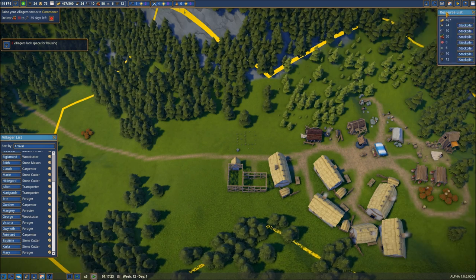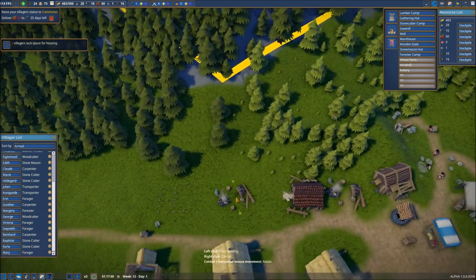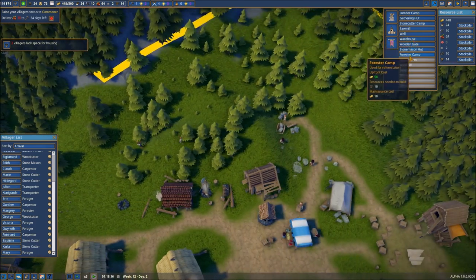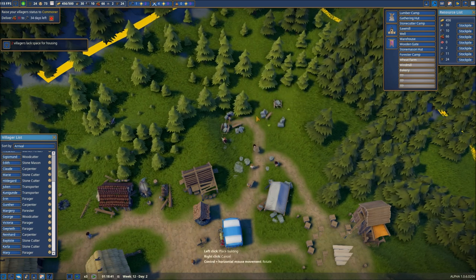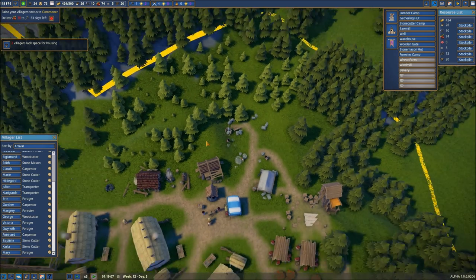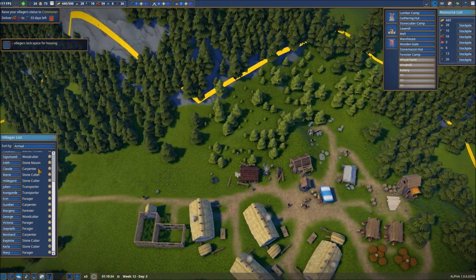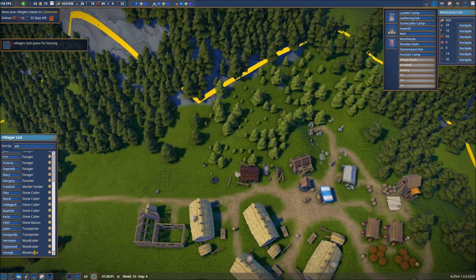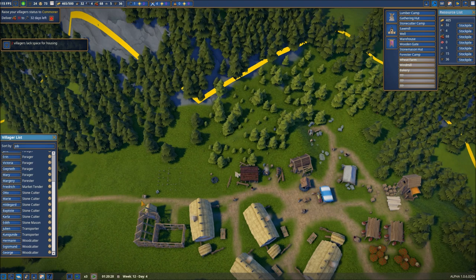We've got four workers here that we need to do something with. Let's max out the gathering hut, the sawmill, and the stonecutters — which means we need to get a few more buildings up and running. Let's add another lumber camp right about there. We also need another stonecutter's camp — we'll put it over to the side, not straying too far from where our stone is located, and also not infringing too much on our reforesting efforts. That looks like everybody now has a job. I like to sort these by job because at the very bottom will be the unemployed, so I can scroll through and see what we need.